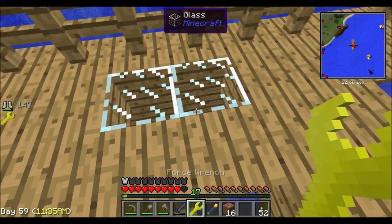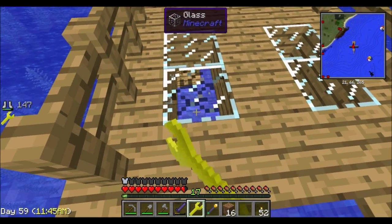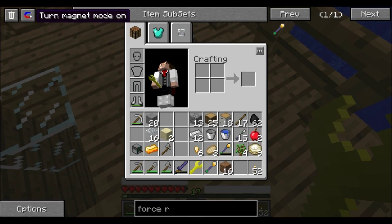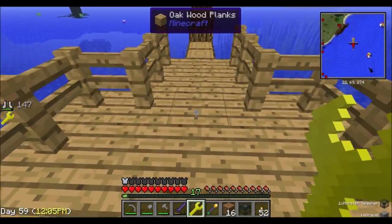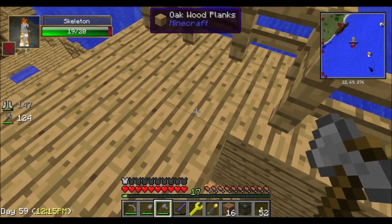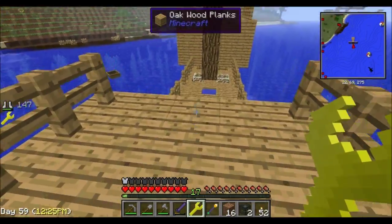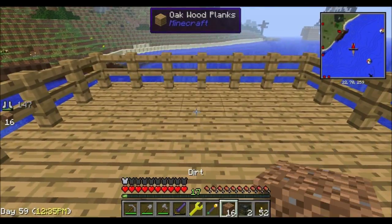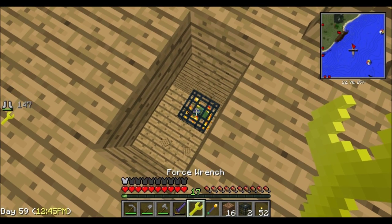If you hold down Shift while right-clicking on the mob spawners with the Force Wrench, it actually picks them up. I'm going to remove all these spawners now. Let me turn the magnet on — there we go, it automatically sucked them up to us so we don't even have to go down there. Using Shift right-click and the magnet, we collect spawners from the cave spider, skeleton, and blaze areas.